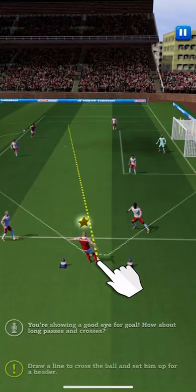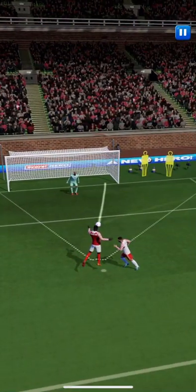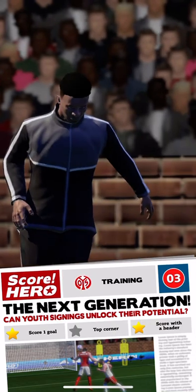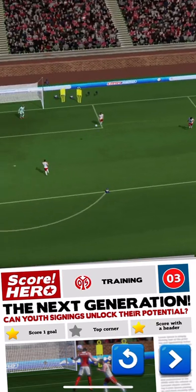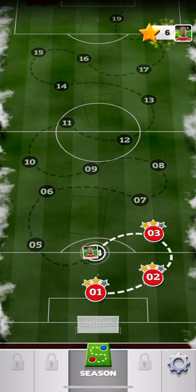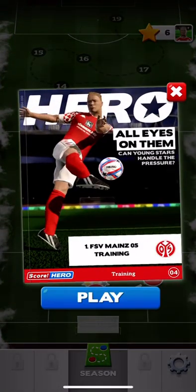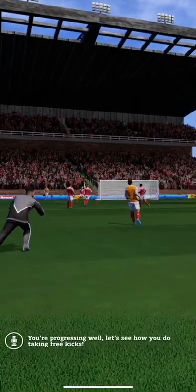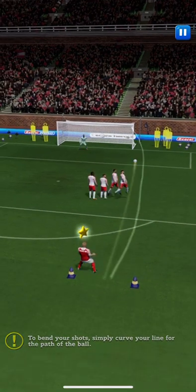How about long passes and crosses? Draw a line to cross the ball and set him up for a header. You're progressing well. Let's see how you do taking free kicks. To bend your shot, simply curve your line for the path of the ball.